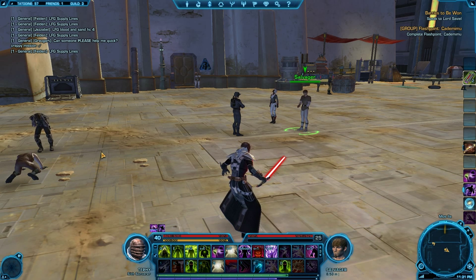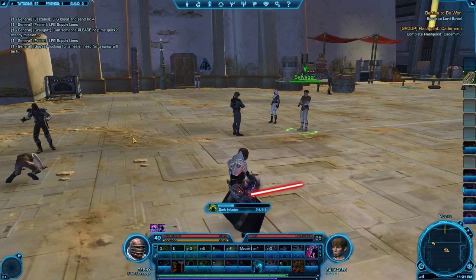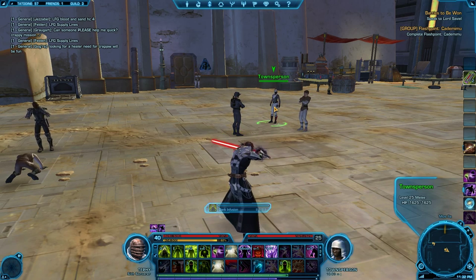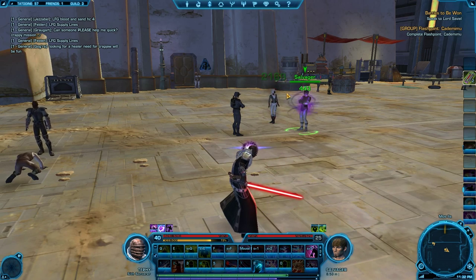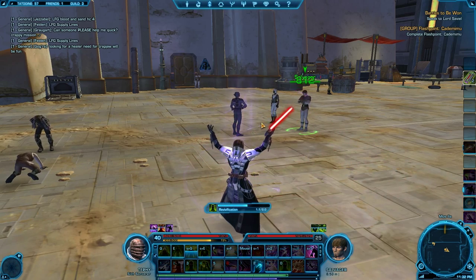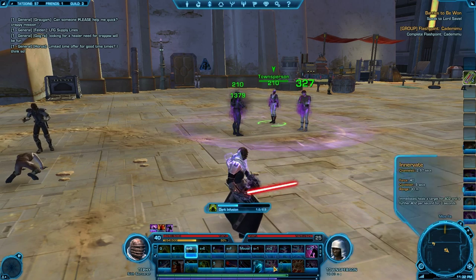The aim is to keep your Force above 60%. If you can keep it above 60%, you have that buffer for when things go wrong and you suddenly need to throw three Dark Heals instantly. Just using three Dark Heals without anything else will start draining your Force quite a lot. Add in that you're already doing your rotation and throwing Revivification down as well, and you can be down to the 50s really quickly — it doesn't take long.